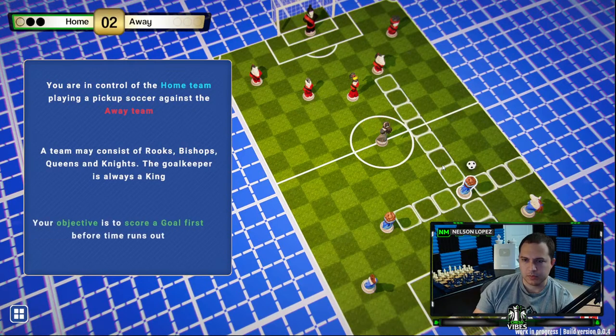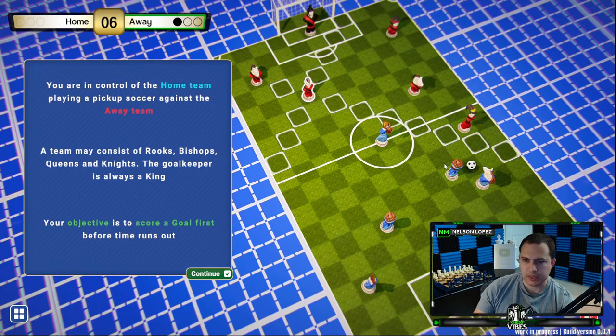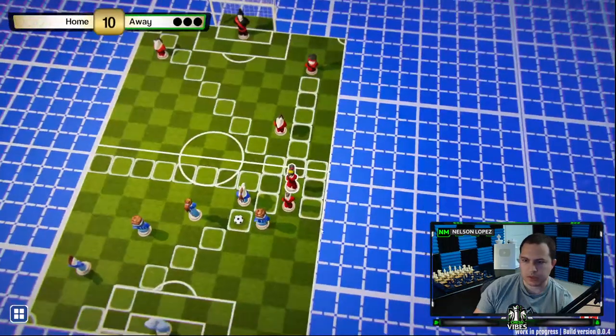You're in control of the home team — pick-up soccer against the away team. Rooks, bishops, queens and knights — no pawns. The goalkeeper is the king. Score a goal first. How do I do that?